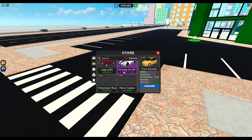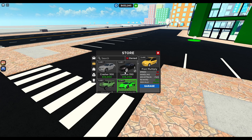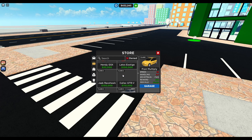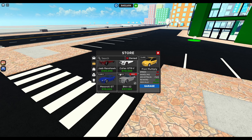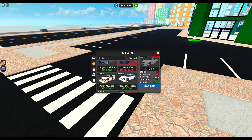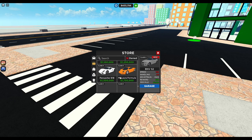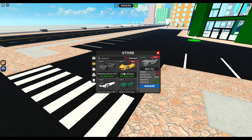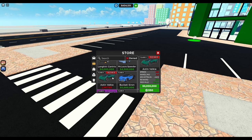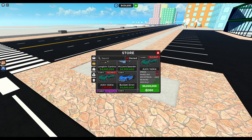We're also supposed to have two new cars here. It's a bit hard with the new package thing — it says the car I'm using is new, but it's not. The Latos Evera is from last week. Here we have the limited Aston Valkyrie, with 550 Robux or 9 million dollars, it seems like. I think that's one of the new cars.